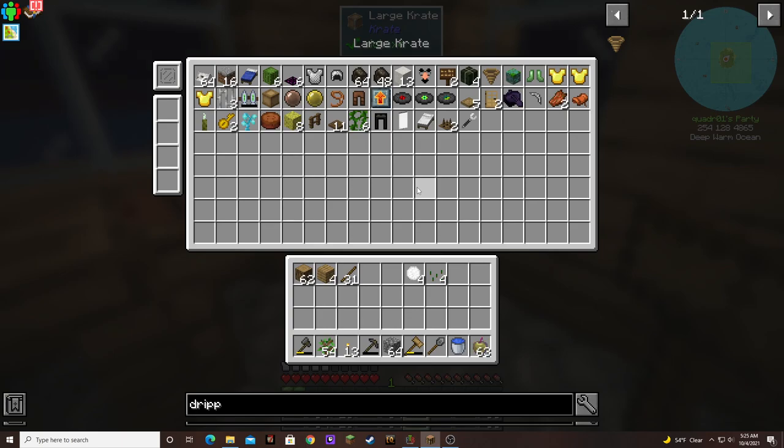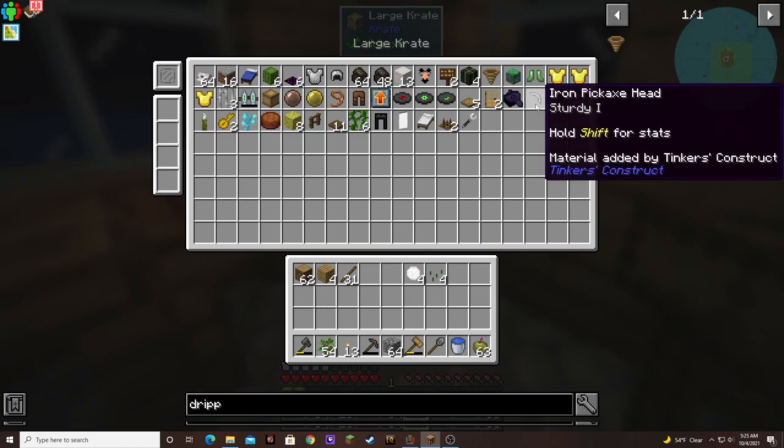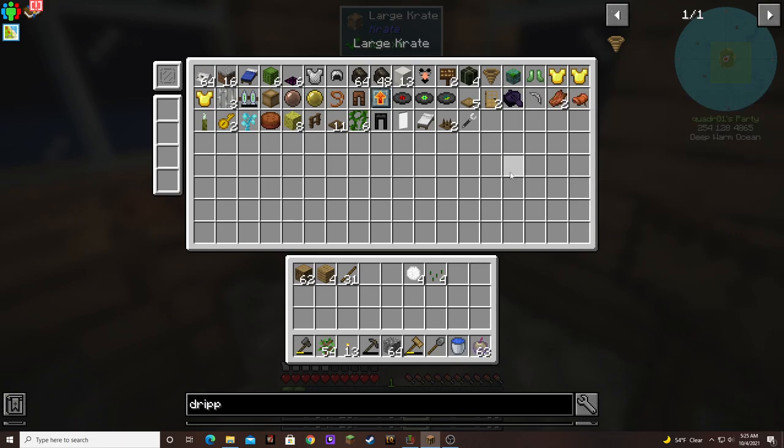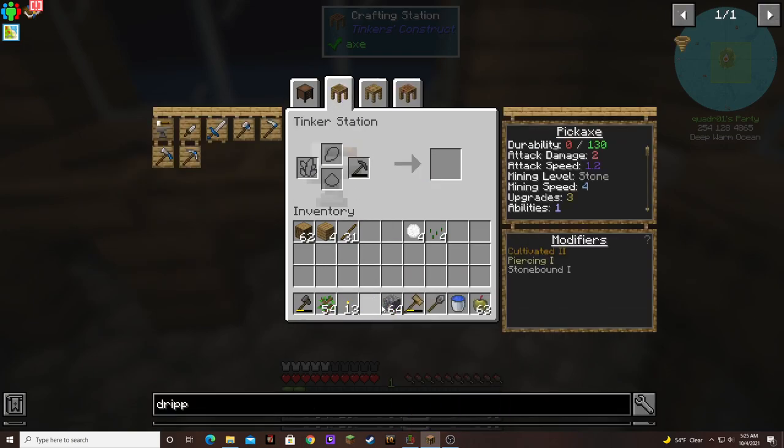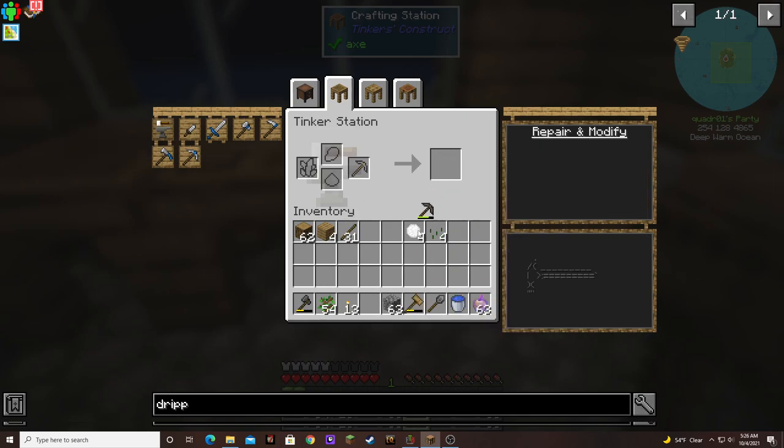I will say — old armor, like the gold chest plates, we can put that in a recycler and get gold back out of it. Gold is pretty hard to get. I know I didn't repair my pick. I was thinking about putting the iron pickaxe in, but I don't have iron to repair it with yet. Maybe we'll save that for later and just keep the stone pick for now so we can still use it.